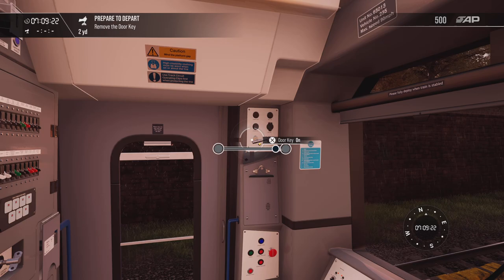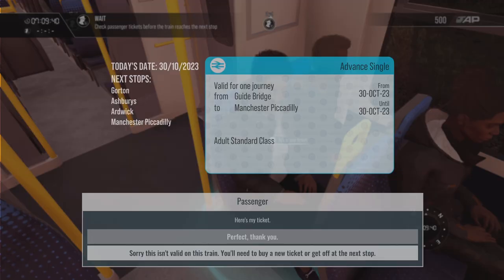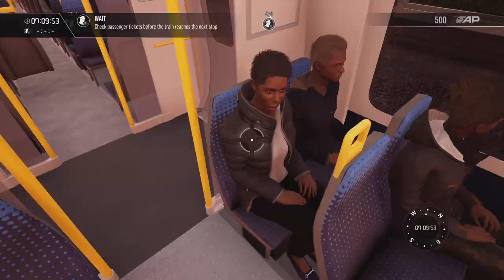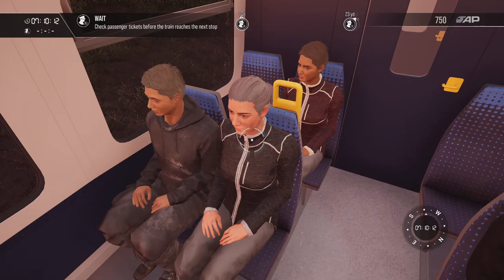Now we'll do the ticket check. We've got some people here who need their tickets checked, so close that cab door and ask to see the ticket. Today's date is the 30th and her ticket is the 30th — she's going from Guide Bridge to Manchester Piccadilly, so that is valid. Perfect, thank you. Next one — hello madam, let's see your ticket. That's in date and valid for Ashbury's. Thank you.